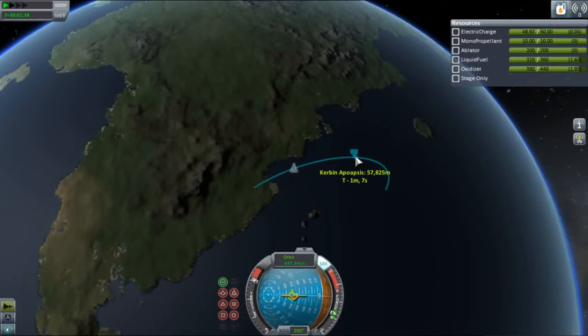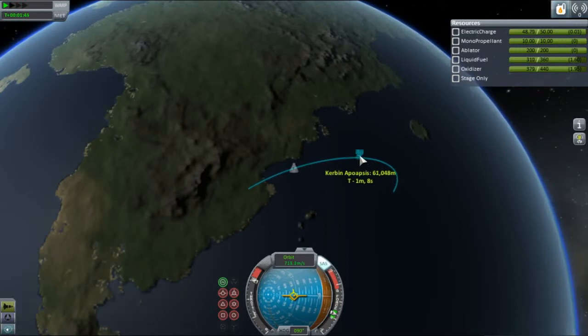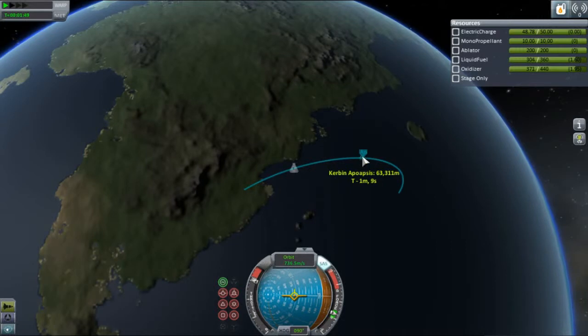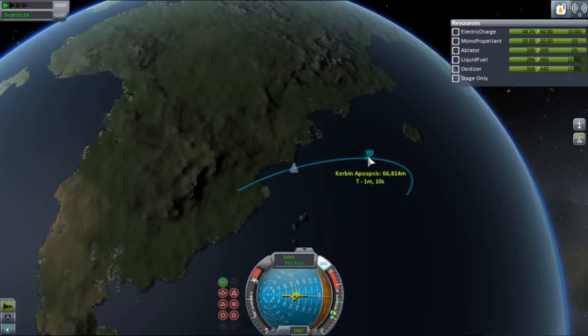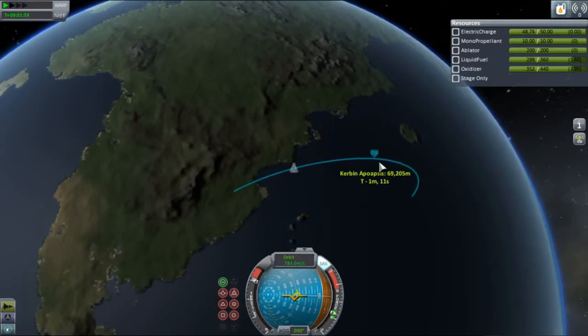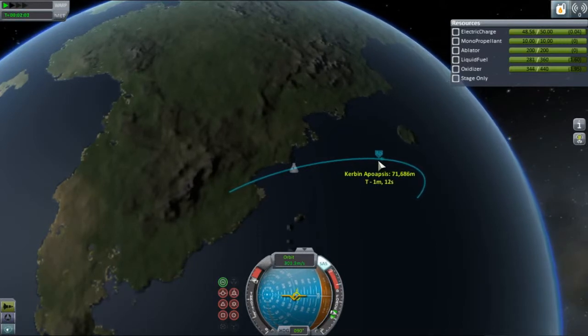Here I'm really flattening out — I'm at 90 degrees and watching my apoapsis. I want it to go above 70,000 meters, because 70,000 is the cutoff for Kerbin's atmosphere. Above 70,000, there is zero air resistance. That's not really physically accurate — real-world atmospheres just fade out slowly and never have a hard limit — but this is a video game and Kerbin has a hard limit.